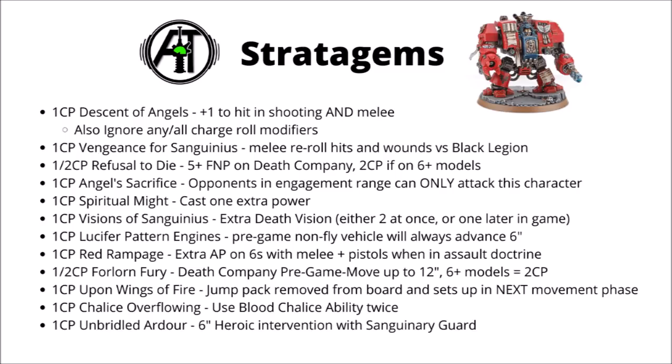Next we have Upon Wings of Fire, which has unfortunately been nerfed. It's 1 CP on Blood Angels core Jump Pack units — it can't be used on characters anymore. Rather than instantly teleporting a unit of Jump Pack troops across the board, you have to wait a turn for it to take effect — you take them off the board in one movement phase and they don't come back until the next. It looks like if we want guaranteed first-turn charges, the options are now Forlorn Fury or Drop Pods.